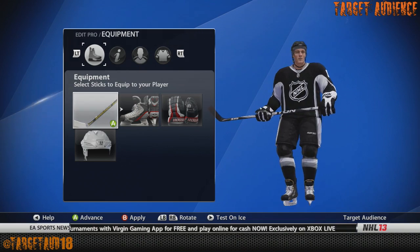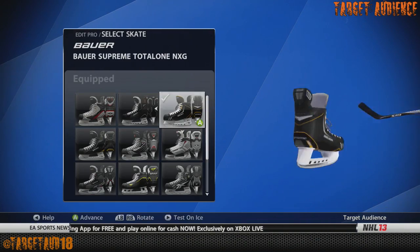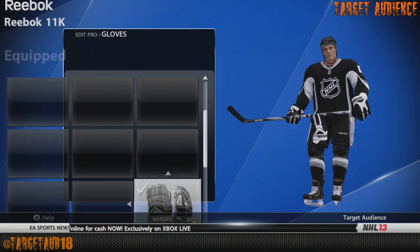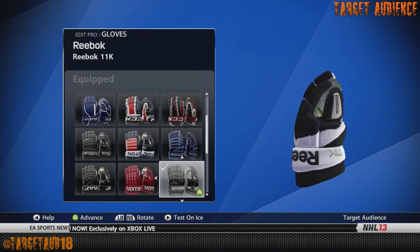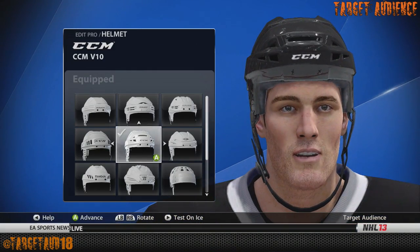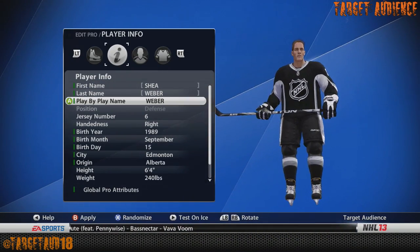Alright, so Shea Weber — for the stick he uses the Easton S19, skates he uses the Bauer Supreme Total One NXG, gloves the Reebok 11Ks, and finally the helmet the CCM V10. It's weird — he uses a different brand for every single thing.